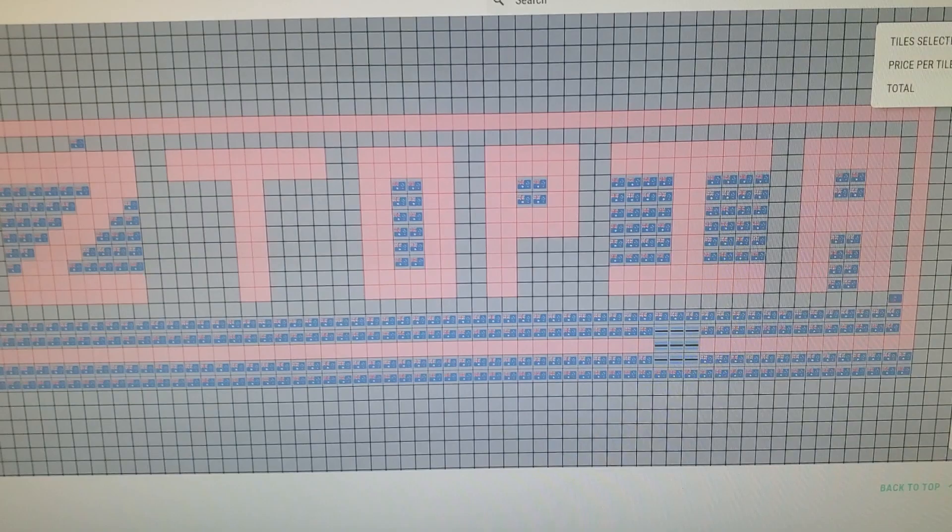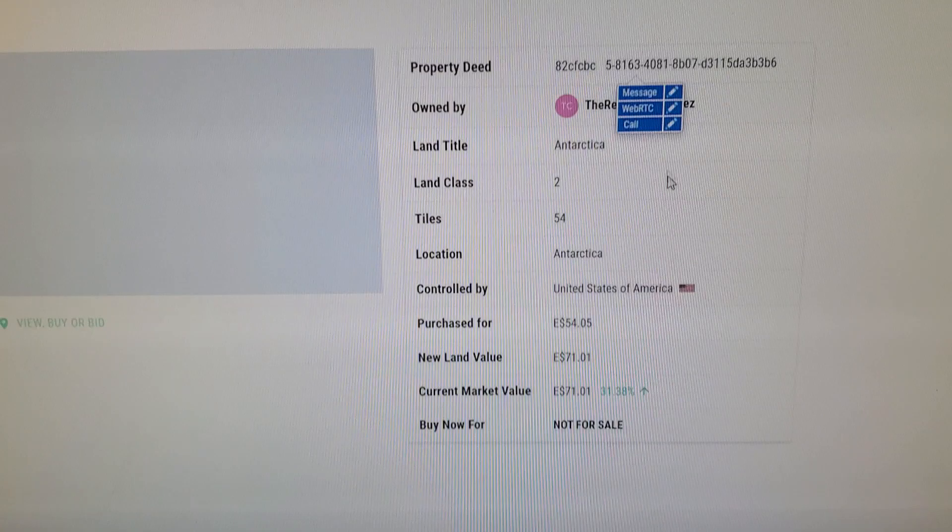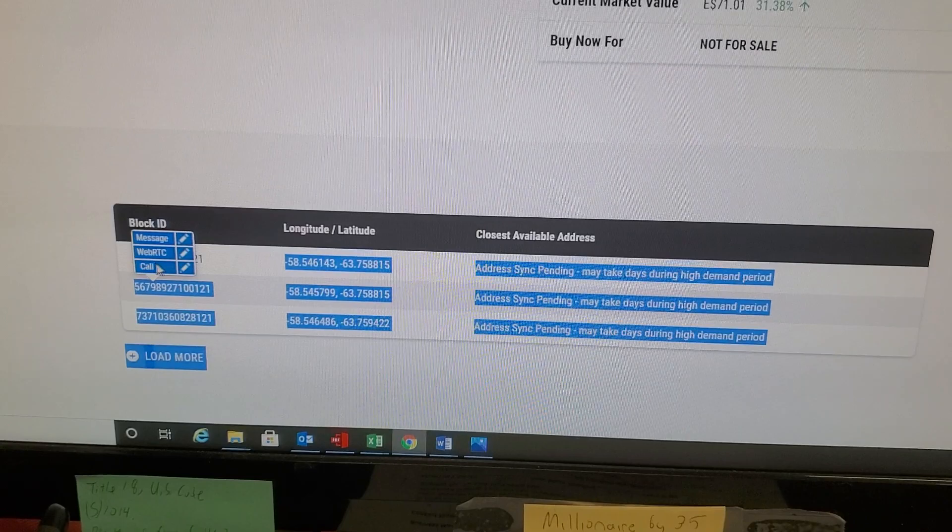Okay, so look at that — Chavez-topia. What you're gonna do is go to your profile up here, click up top, go to the profile, and then just go to anyone — let's go to Antarctica, it doesn't matter which one. You're going to go to — it's not the property deed, it's the block ID. Highlight the block ID.